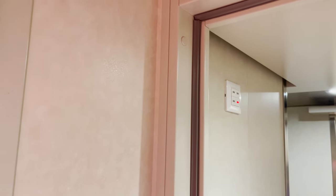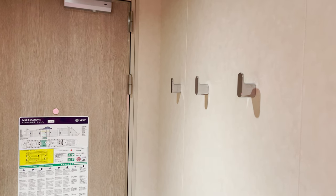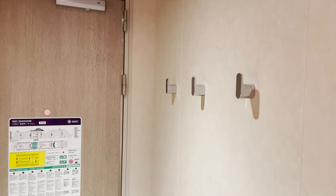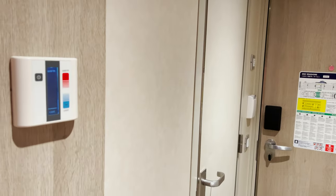If I hit DND — do not disturb — a blue light comes on in here and a blue light comes on out there as well. You also have a few hanging hooks right when you enter the room, across from the entry to the bathroom.